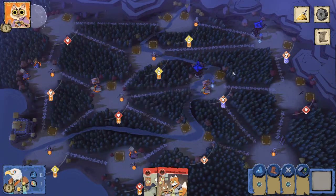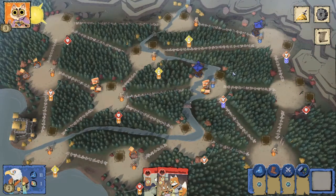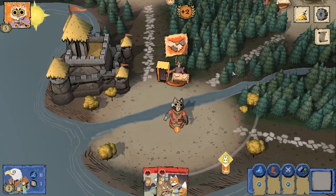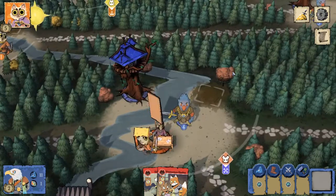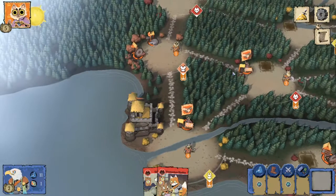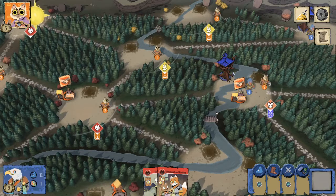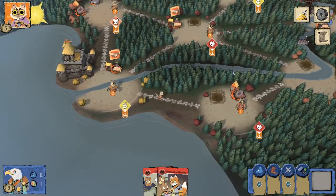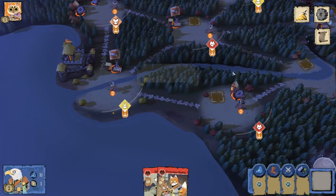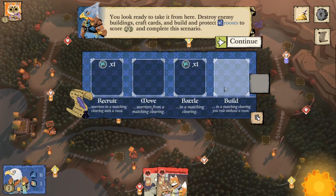I do like how the Erie play a lot. They're like a puzzle where you're constantly balancing pieces of the puzzle higher and higher and trying to keep it from falling over - it's a precarious dance. I actually do like the cats the best of the four base factions in Root, but Erie is high up on the list for me as well. I am an Erie fan.